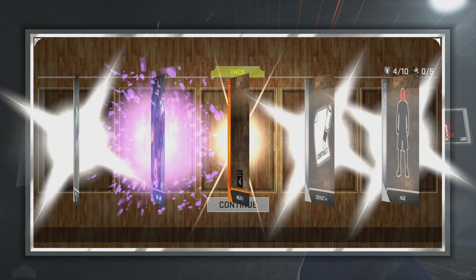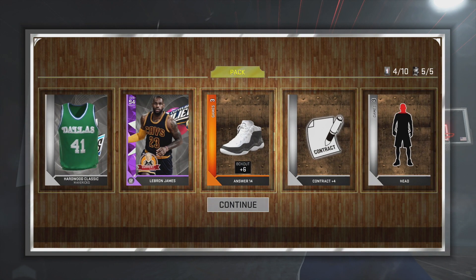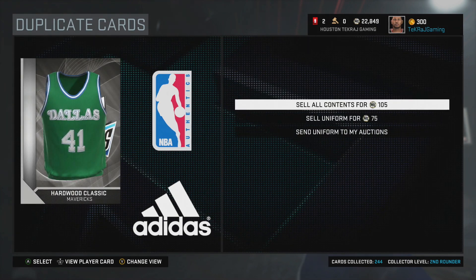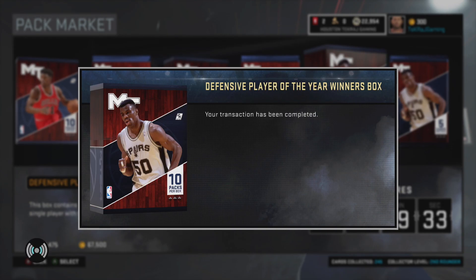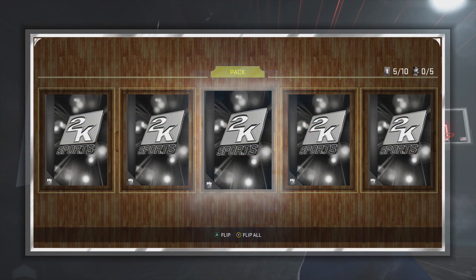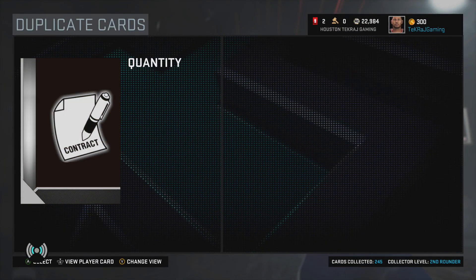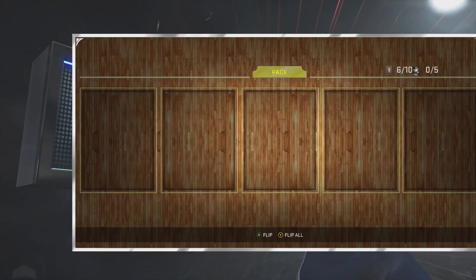And we get a LeBron James — WHAT! What a hell of a pull for our first amethyst pull of 2K, and our first 2K video on the channel! I pulled an Amethyst LeBron James — that's pretty nuts man, that's pretty nuts. That's gonna be a nice addition to the team. Let me know in the comment section what seed I can actually use LeBron James — I know I can't use him right now.